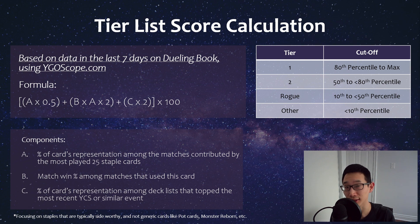Hey guys, so as usual I wanted to bring a tier list by the data video, but this time focusing on hand traps and staples, primarily using dueling book data from ygoscope.com, but also based on which hand traps and staples were most played in the topping list from YCS Peru, which you can check out on my channel as a separate video. You can also check my older videos in terms of understanding how the tier scores are actually calculated.